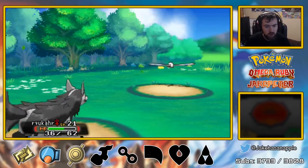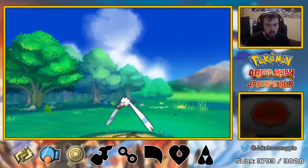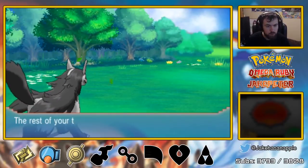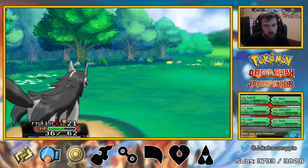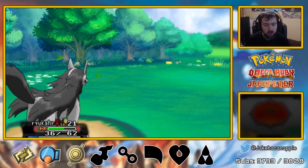36 HP and we have 62 — that's good enough for us. And we're going to send in the new thing. The rest of your team gained experience points. About to send in Numble. Is there anyone who wants to fight this Numble? I think Ryukar's got this.